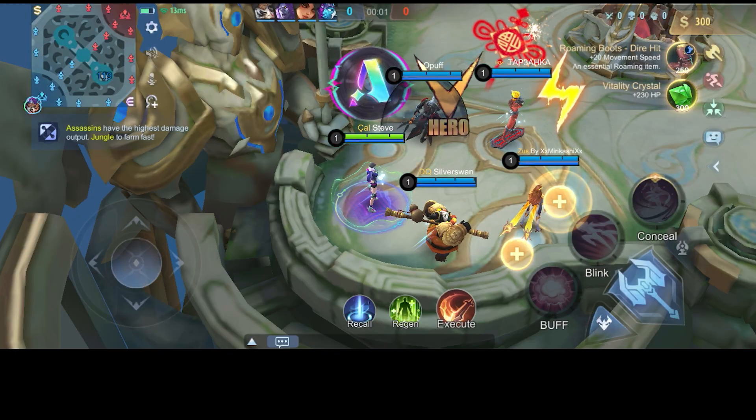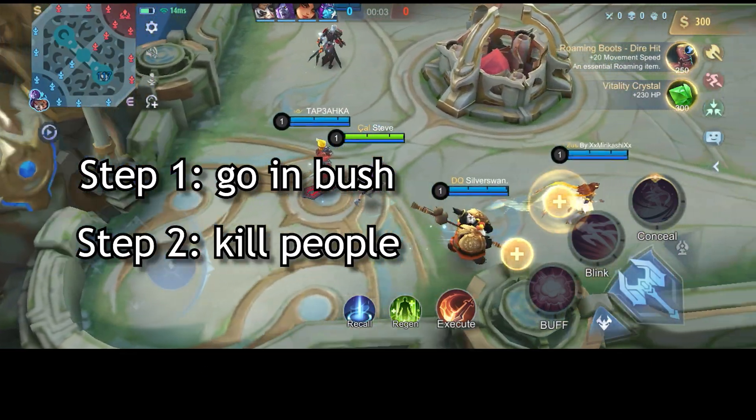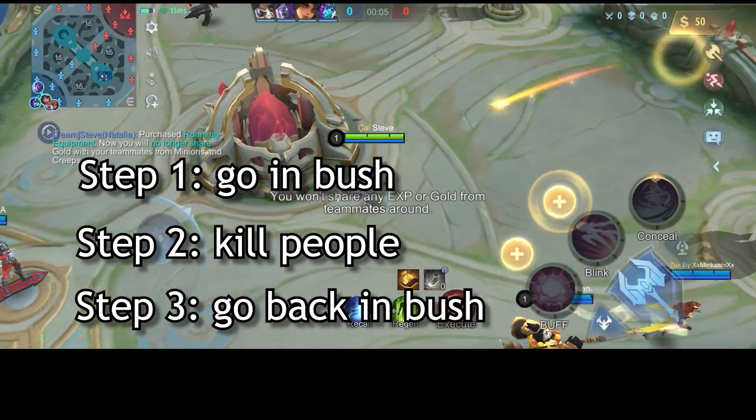This is how you play Natalia. Step one, go in bush. Step two, kill people. Step three, go back in bush.